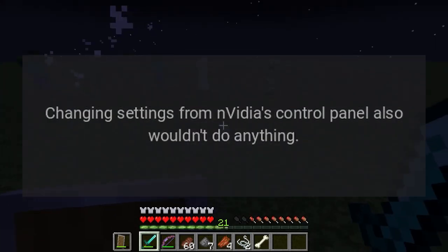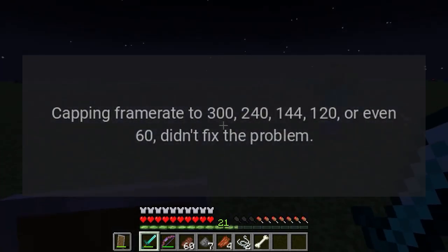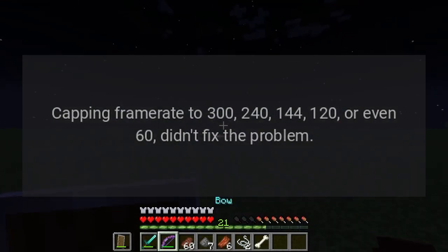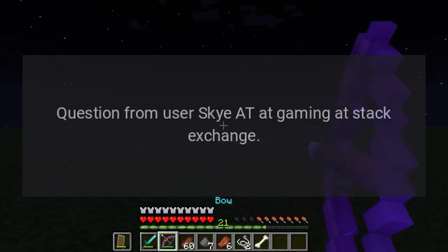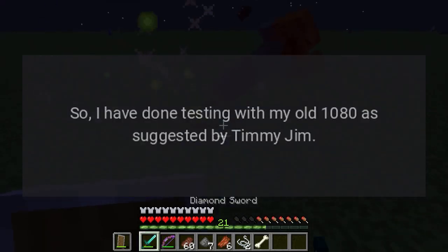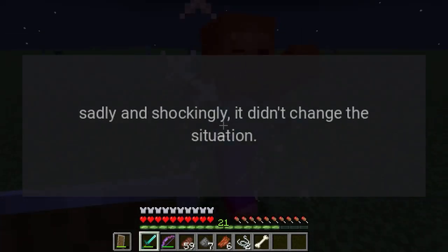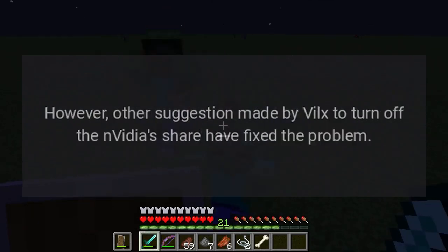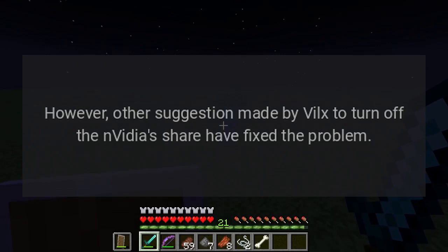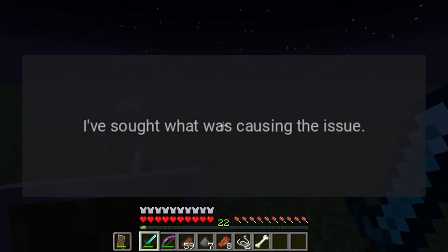Changing settings in Nvidia's control panel also wouldn't do anything. Capping the frame rate to 300, 240, 144, 120, or even 60 didn't fix the problem. I tested with my old GTX 1080 as suggested — sadly, it didn't change the situation. However, another suggestion to turn off Nvidia Share did fix the problem, which led me toward finding the actual solution.